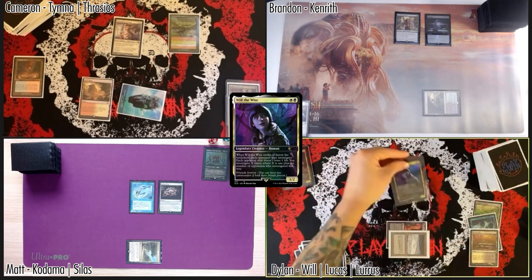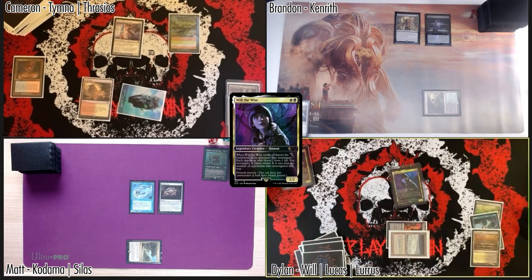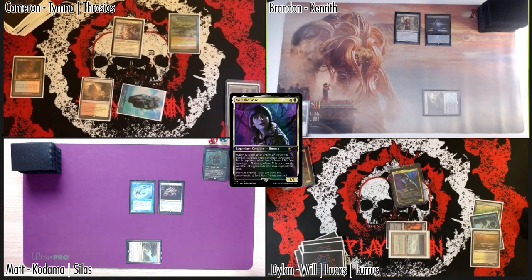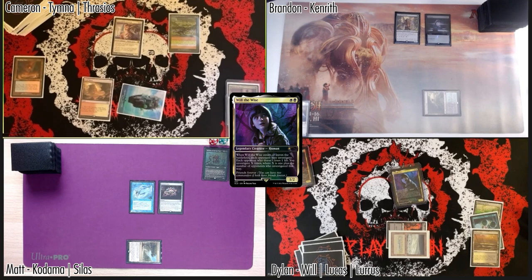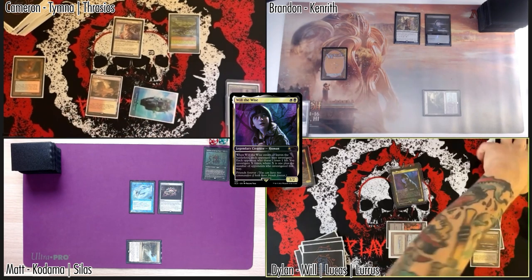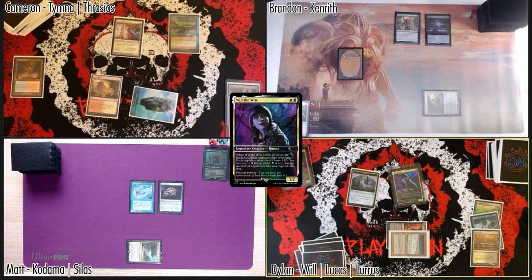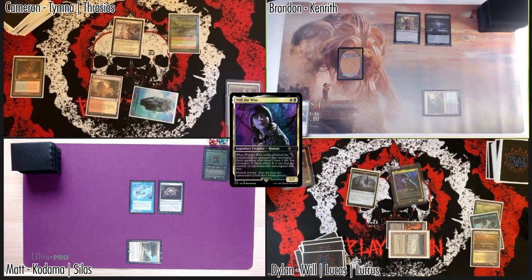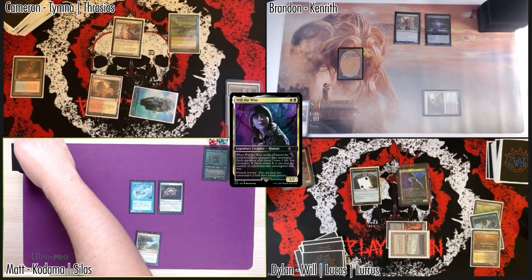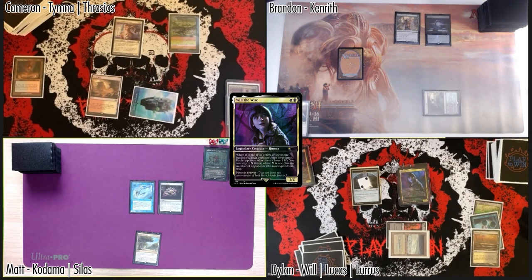I will cast Will the Wise. ETB — would anyone else like to investigate? If you do, I will investigate also, and if you don't, you'll take one damage. I actually will investigate. I'm gonna take a damage. I will refuse to investigate, so Matthew and Cameron each take a damage, and I will make two clue tokens.